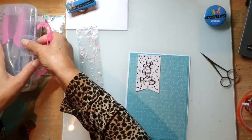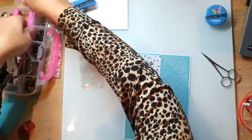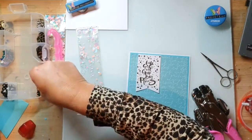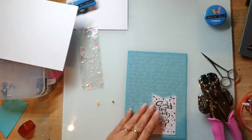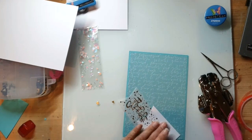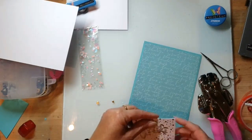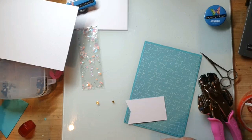Ik ga met dat krop-pennetje een paar gaatjes maken, en ik ga het met een touwtje doen. Waarom? Het is goud - en als ik op dat goud zilver doe, dan kan je zeggen: 'Je bent een kniezoor.' Goud op goud is veel mooier, dat hoort bij elkaar. Dus ik heb nog van die gouden dingetjes. Als je vellum gaat lijmen - dat wordt niet grappig. Dat vlekt, dat is gewoon niet mooi. Dus dat moet je niet doen.